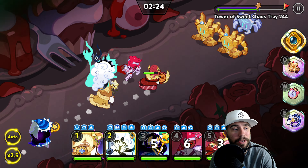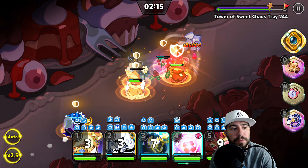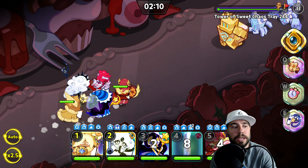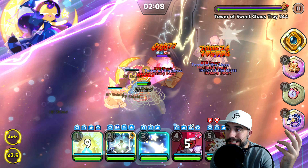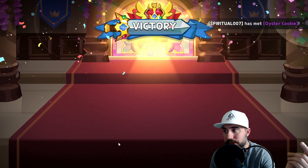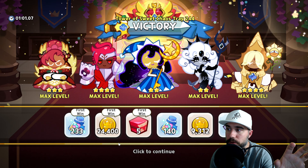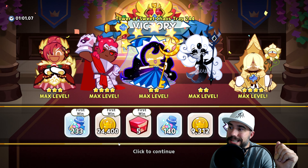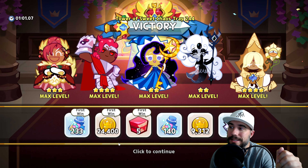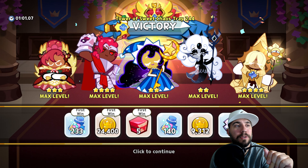One adjustment you could make is ensuring you have a secondary healer, healing over time, and more shields in order to survive. The other thing to pay attention to: those nets will disable your cookies as well. However, that was a run we were able to overcome, so happy to share that here for Tray 244.